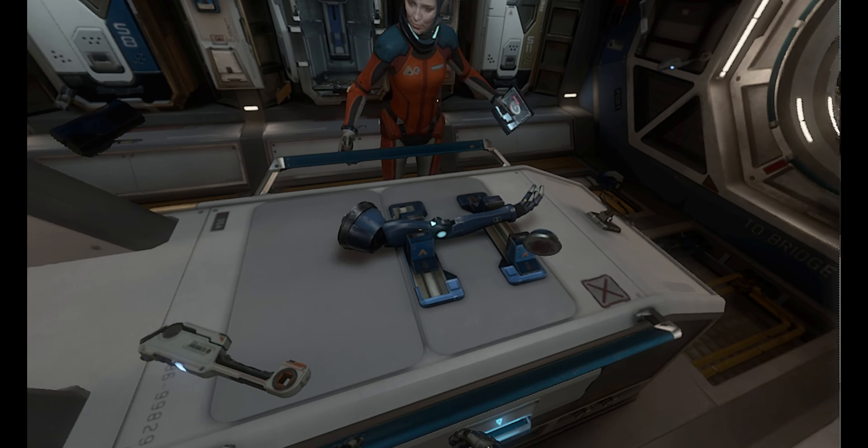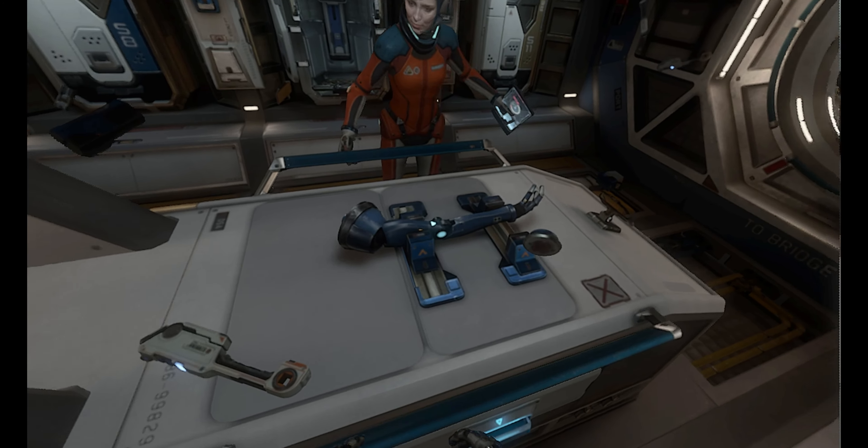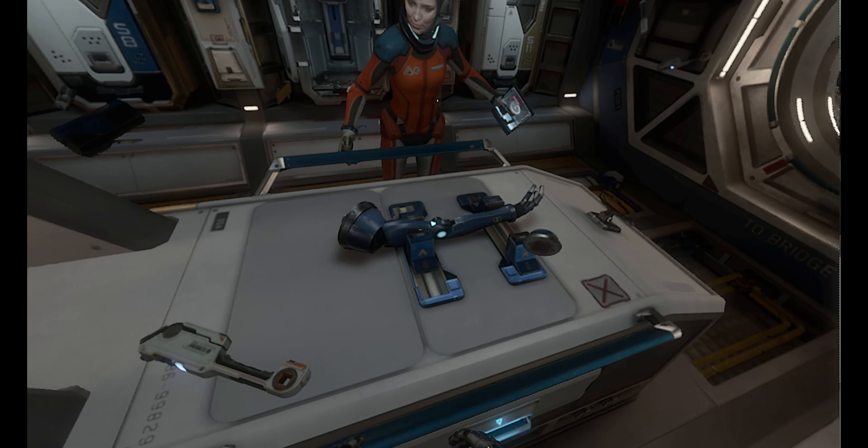Let's fix the power failure in the oxygen garden. Okay, follow me. Standard Atlas Corporation cargo containers—magnetically secured. Looks like the power failure knocked out the door to the oxygen garden. I'll pull the manual release. And of course, the access panel is stuck. Jack, I think you're going to have to cut through.